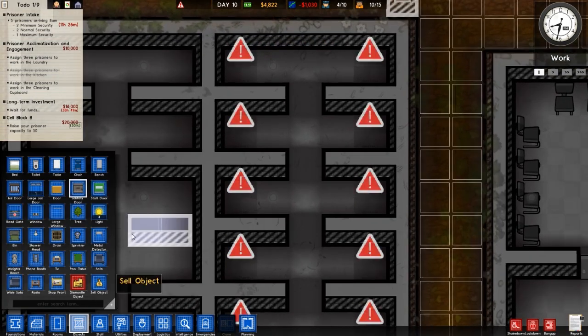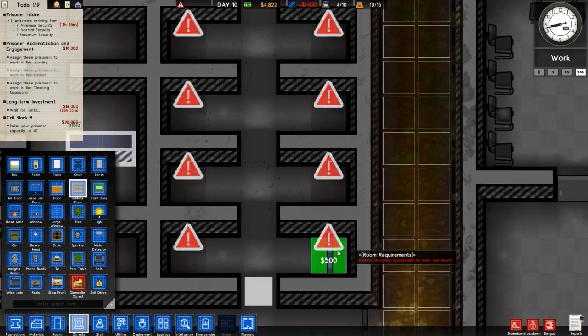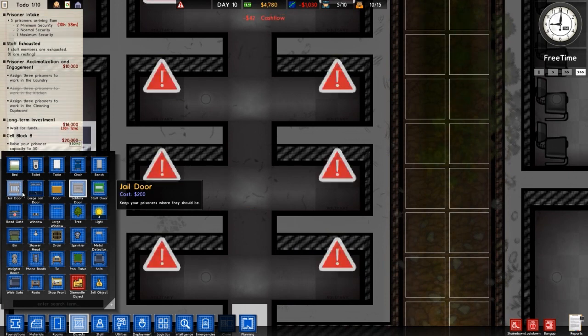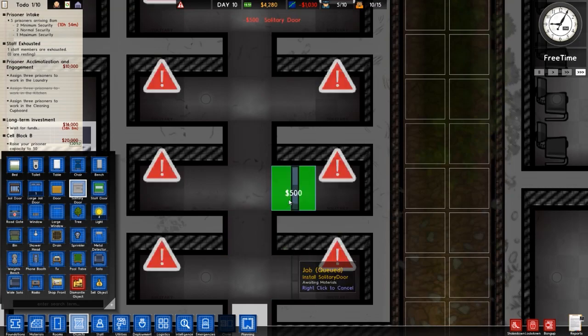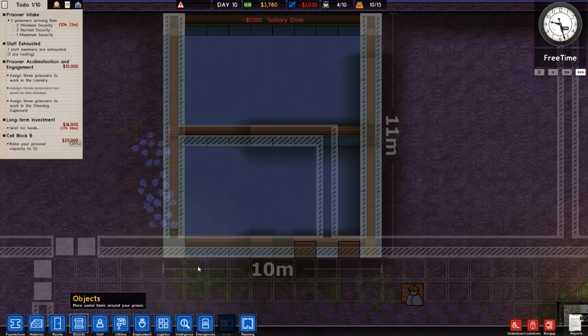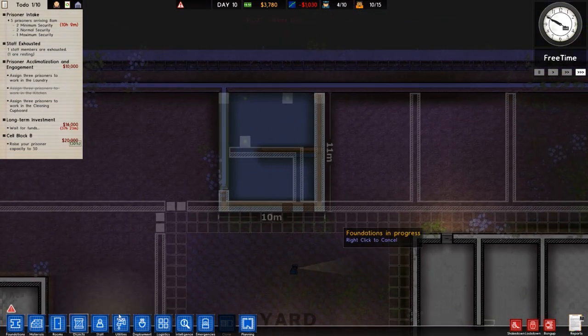We need to put doors on the solitary cells. They are expensive — solitary doors specifically. Normally I put solitary doors on there, but you don't strictly need them; regular doors work fine. Though when people are in solitary they very rarely go violent. I'm still going to put solitary doors in because they're called solitary doors — it just makes sense. It's going to build any second now once the final corner is placed.